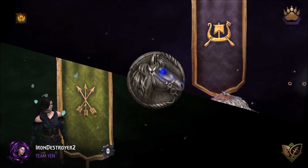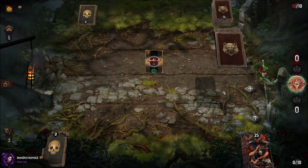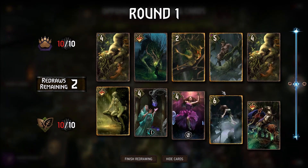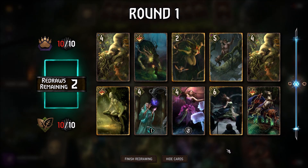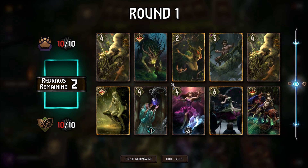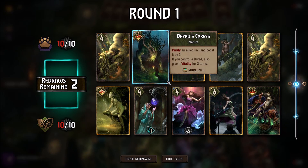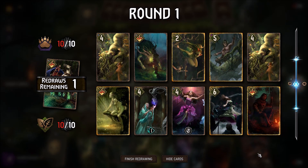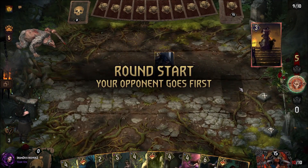Alright, let's find our first opponent. Looks like Ursine Ritual. It's most likely a Lippy deck — that's one of the most popular Ursine Rituals, but you don't see a lot of Lippy anymore, so it could be something else, which would make this rather interesting. He's probably going to think we're playing the meta Nature's Gift deck, which we actually are not, although we have a lot of its strong plays in our deck.